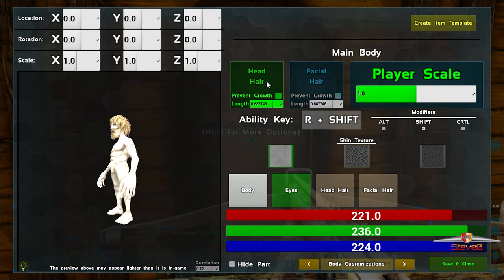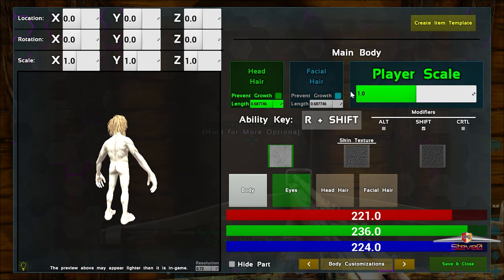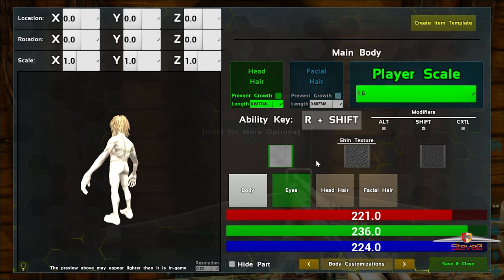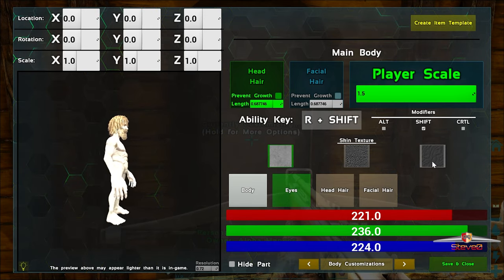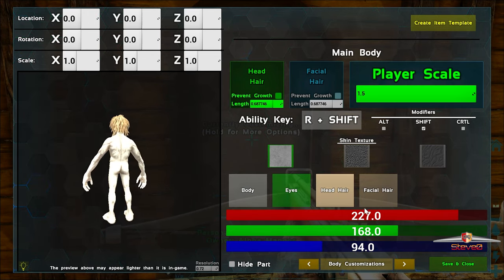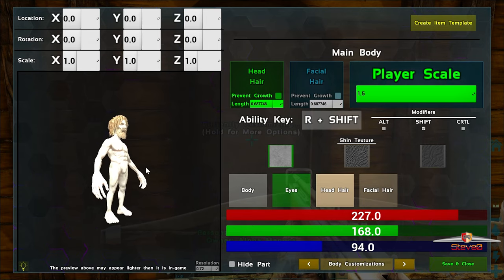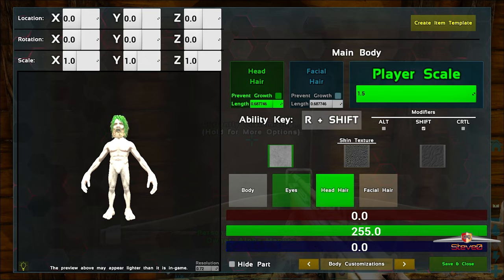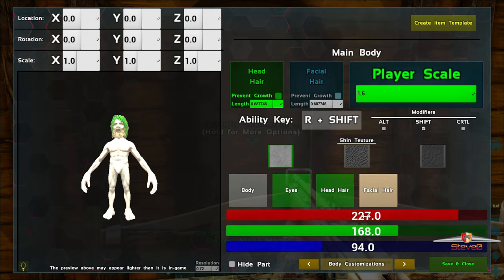It took me a few attempts to get it right, and there is a bit of a glitch with this mod - you can't climb up ladders, which is kind of annoying. But we're gonna change to our normal color scheme. I'll figure out how to do this properly - I'm gonna get all green. We like our green color here. Facial hair green as well, blue to zero, green to max.